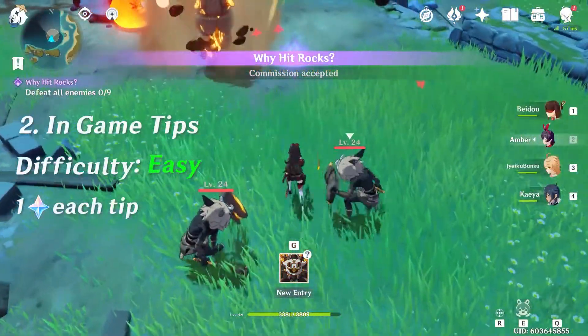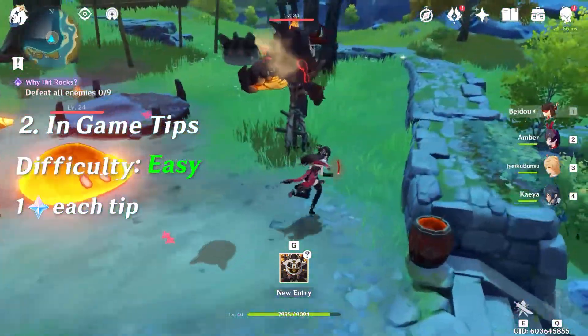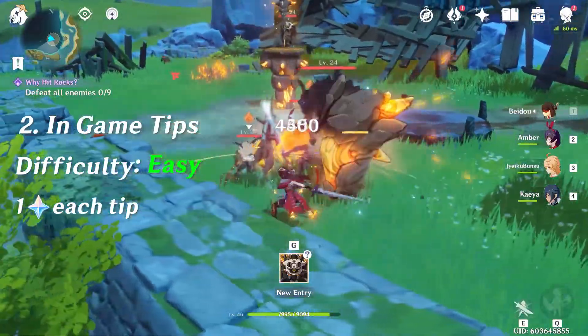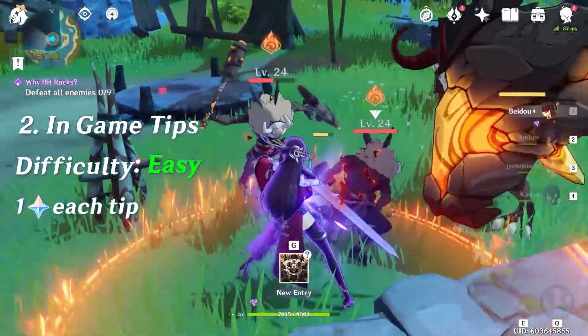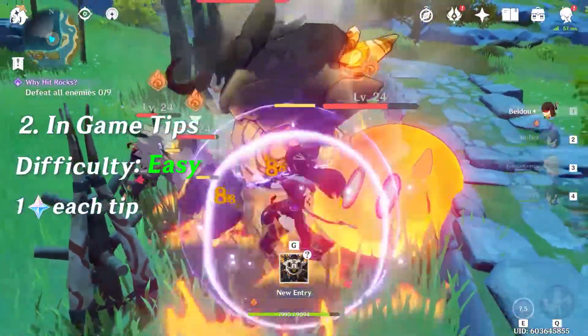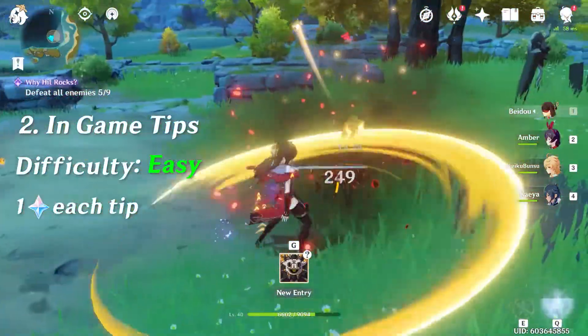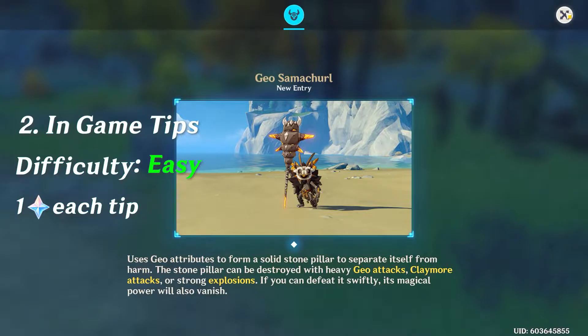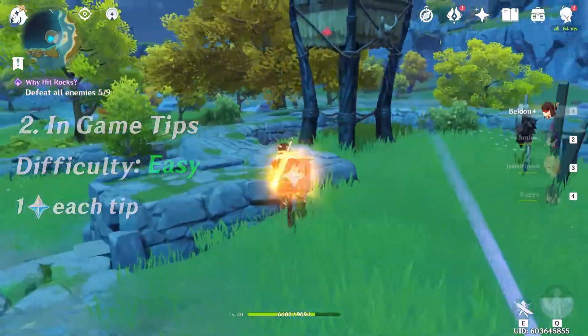The second way you can get Primogems is through the in-game tips. These appear whenever you learn a new feature or see a new enemy. In this example, I found a new enemy, and whenever you're ready you can just click G. It will let you read about the enemy or feature, and then you gain one Primogem.